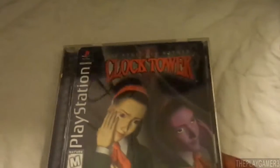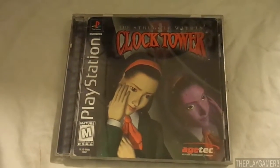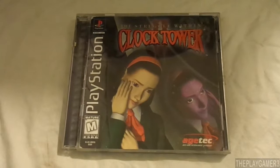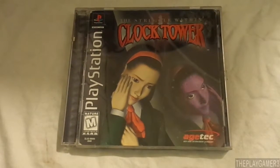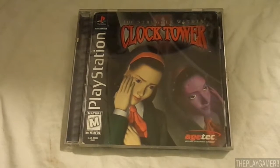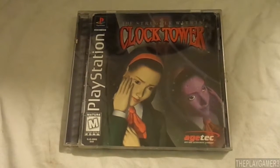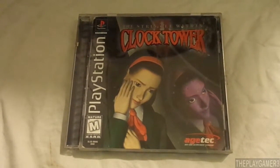I'll show you guys Clock Tower 2: The Struggle With Evil. Now, in reality, this is the third game in the Clock Tower series. The first game was only released in Japan. The second game came out in the west, and so they wouldn't confuse anybody, they just called the second game Clock Tower. So in order not to confuse anyone, they called this Clock Tower 2. In reality, this is the third game in the series, but in the west it's called Clock Tower 2: The Struggle With Evil. I know it's kind of confusing.